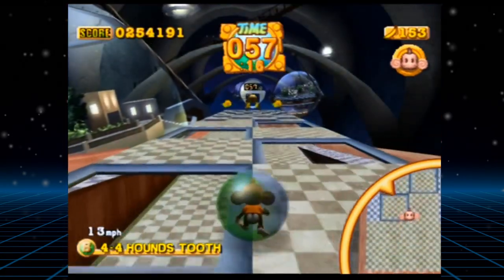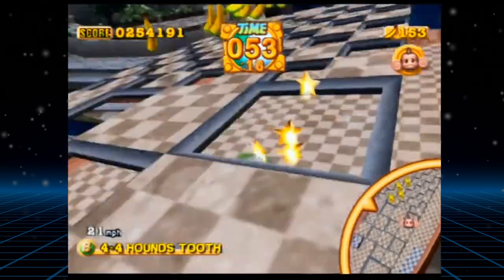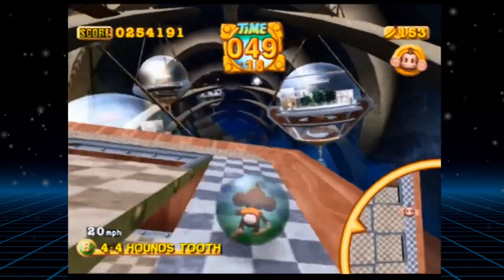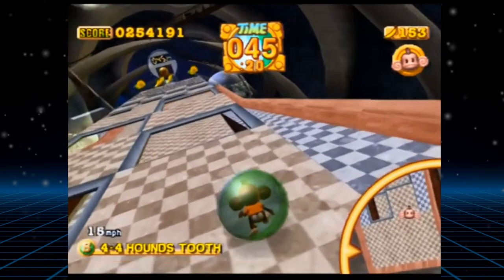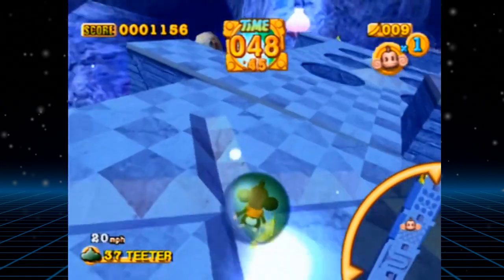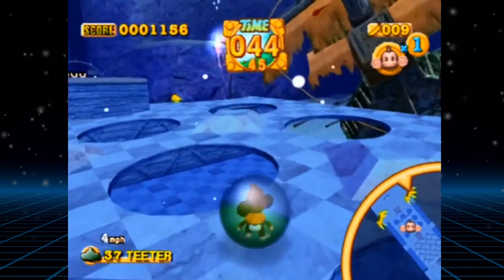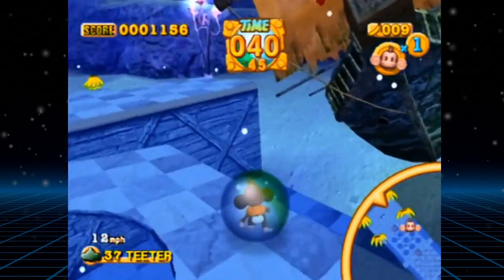Something I really liked is that to progress from one world to the next, you have to complete 10 levels within the world you're on. However, there's a total of 20 levels in each world, so if you get stuck on a certain level you can simply skip it and try another one instead. This is amazing because the game gets incredibly difficult in later worlds, so having the option to skip levels you don't like gives you a lot of freedom and keeps the game from becoming irritating.